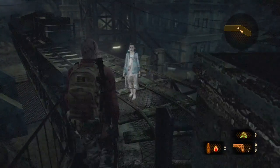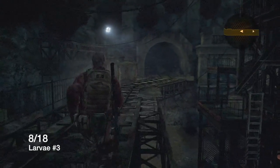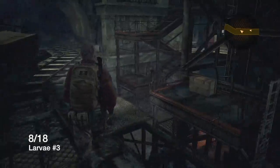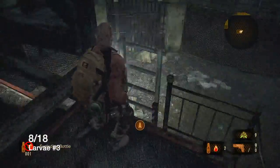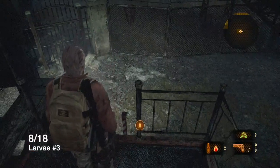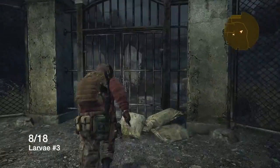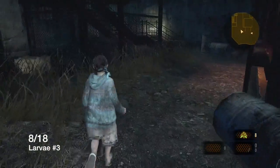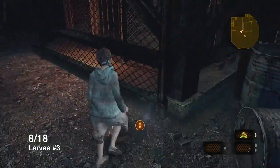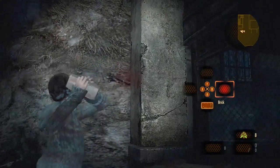Alright, once you do that, you're going to come back here, leap across, go down the ladder, and the larva is on the left side right by the staircase. There's me trying to lock the gate - can't do it - but there is the larva right there. You're just going to grab a brick. Me doing some squats, because you know you have to keep your legs strong. Smash it.